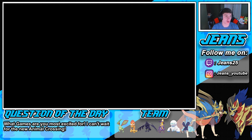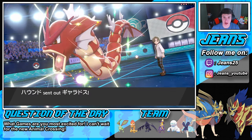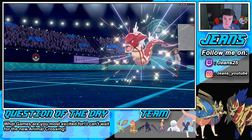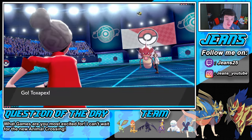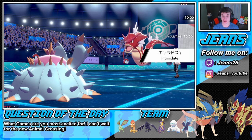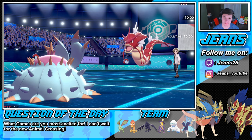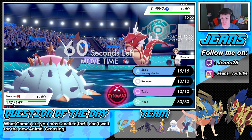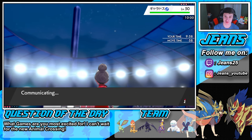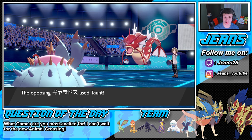Gyarados is in the front spot, which I'm fine with. We're just going to get a free Toxic off. He might Dragon Dance but he's going to Intimidate us first — that's fine, I'm not too worried. We're here to stall out and do some work. He goes for Dragon Dance this turn — let's see. Taunt comes in, smart play. We can't throw a Toxic off now, so we'll go for a burn instead.